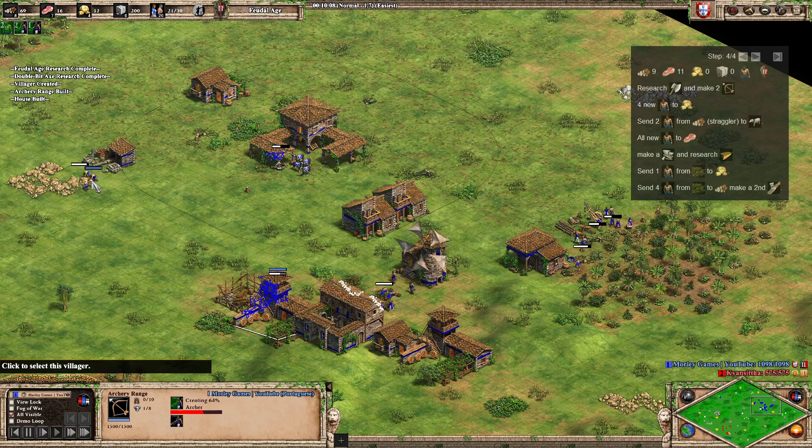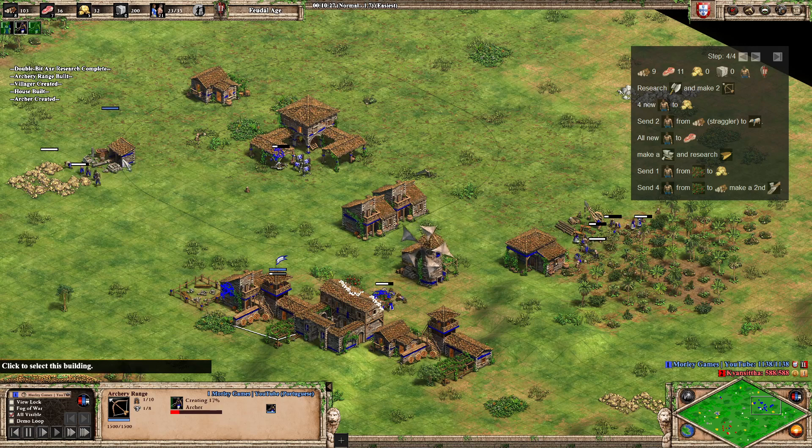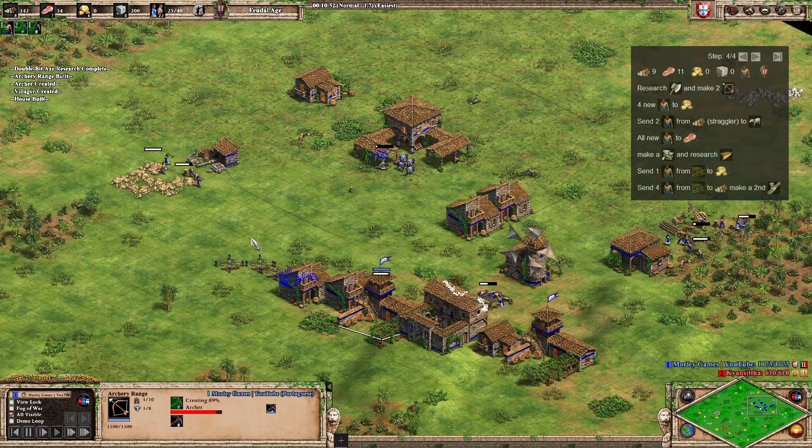As soon as your ranges are up, start creating archers from both. Having six on gold will be enough to maintain archer production from two ranges as Portuguese. You'll probably want to add another gold villager later — we'll take one from berries for that. From this point, keep adding new villagers to food, starting on sheep and eventually adding farms.